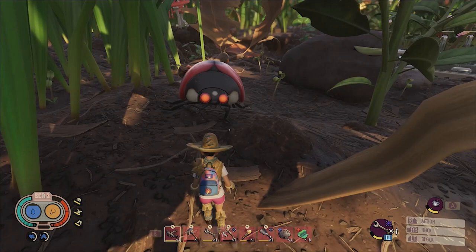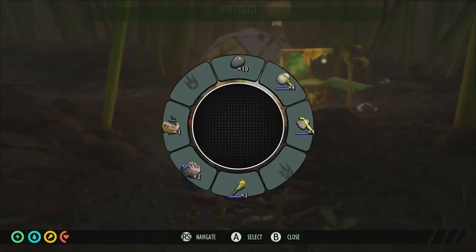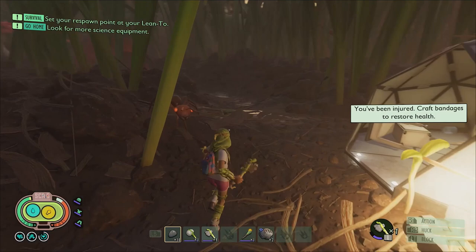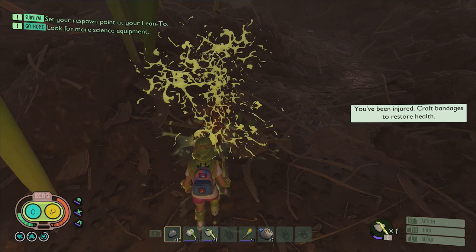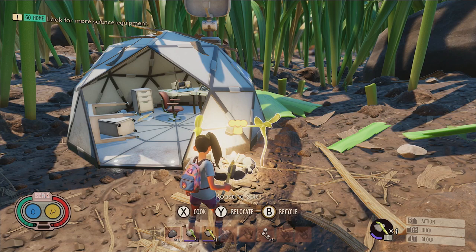Number 6: Did you know that roasts not only fill your hunger meter, but will also quickly restore a large chunk of your health? During the early portions of the game, prior to unlocking the smoothie station, roasts are going to be your only option to rapidly replenish your HP during combat. So whether you're starting a fresh world or are new to the game, be sure to build a roasting spit early using 4 peblets, 3 sprigs, and 3 dry grass chunks, and stock up on some roasts to be used for hunger and health in the event of an emergency.